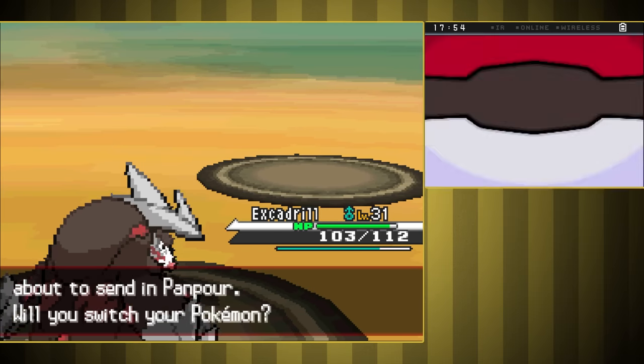First is Ghost Trainer Shauntal. Cofagrigus was first, and we actually got rid of our terrible Defeatist ability on Archeops by letting it take a hit. They never landed a hit on us. Jellicent was second — although we hit it hard, Surf one-shot us, so I should've used something else. Swanna finished it off just fine. Third was Chandelure, so I had Samurott use Surf and nearly got a one-shot, but she used Full Restores. Her second Shadow Ball made us faint, so I had to send in Swanna to finish it off, which nearly made him faint too. Last was Golurk — Swanna used Surf then got finished off by Shadow Punch, so we sent in Unfezant to finish it off as our last Pokemon that could hit Ghosts. That was closer than I expected.